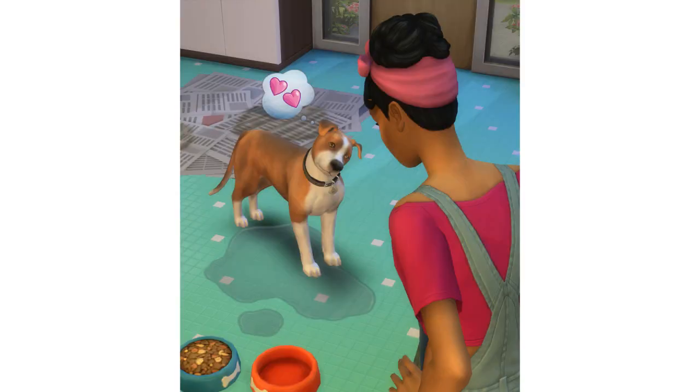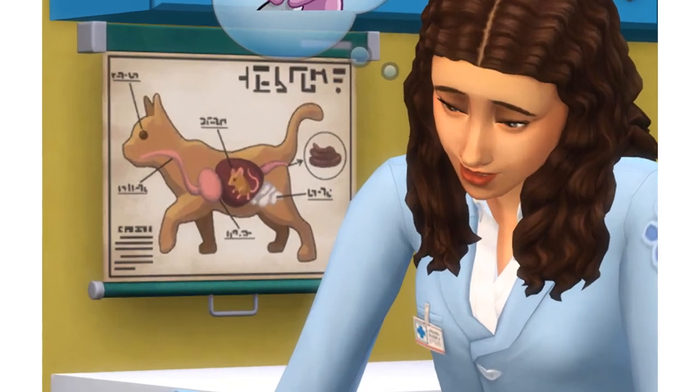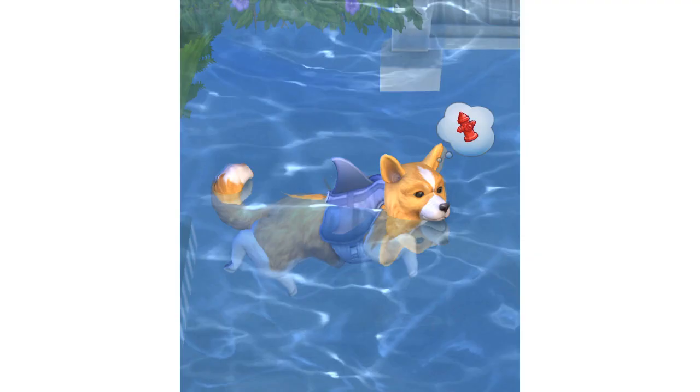The other one is just another little dog, obviously just about to be fed. And he's obviously weed on the floor as well — that's not good. Another little scared kitten at the vets. I like the little poster in the background — it's got like a little mouse in the cat's tummy and a little poop symbol by its butt. That's some comedy right there, EA. And a nice little corgi looking dog with my favourite little shark fin life preserver he's wearing.